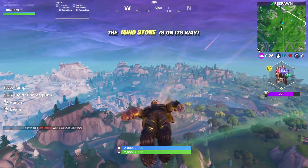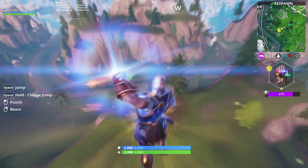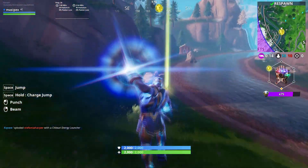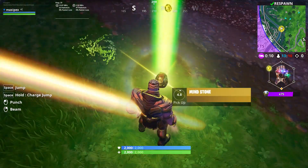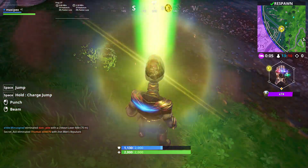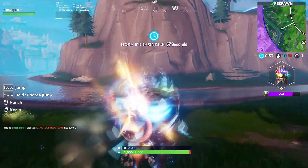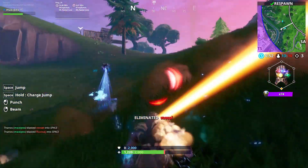The next infinity stone is going to drop — there it is. I stayed in the air again. Don't rush, stay in the air. If you are Thanos and you're going for the infinity stone, just go for it — don't fight. Other team members are going to shoot you. Pick up the mind stone and finish your challenge.